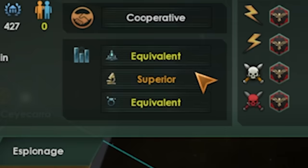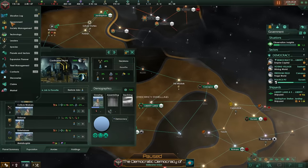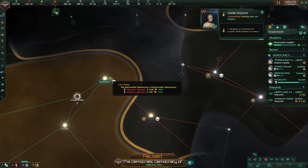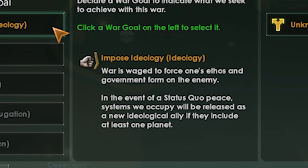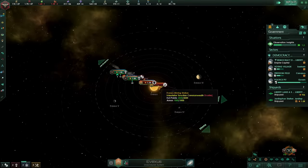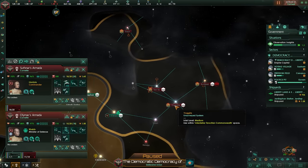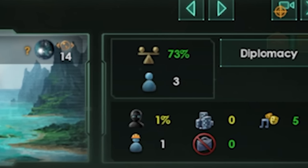Our rival actually has superior technology, which means our science production should immediately kick into overdrive because of our tradition that gives us bonuses when people are better than us. Now we have multiple stacks of armies, about 4,000 fleet power — time to dive face first into our enemy. Impose ideology! Declaring war — these pacifists don't stand a chance. We throw a pretty sizable amount of fleet power right into their station. I don't even know if they have much of a fleet — they just built star stations everywhere, but because of our bonuses we do a ton of damage.